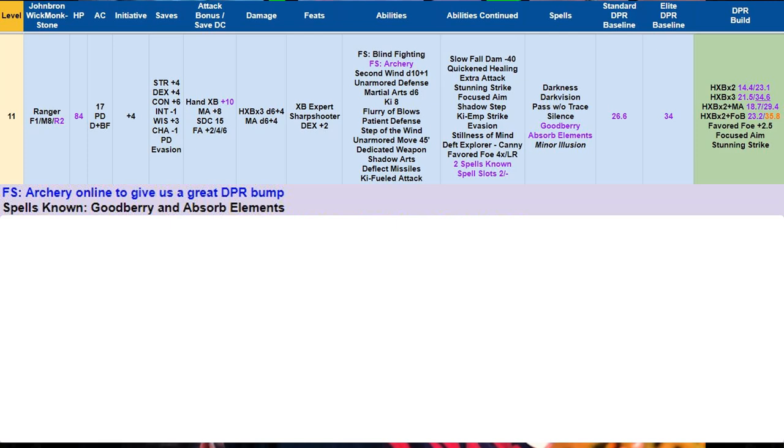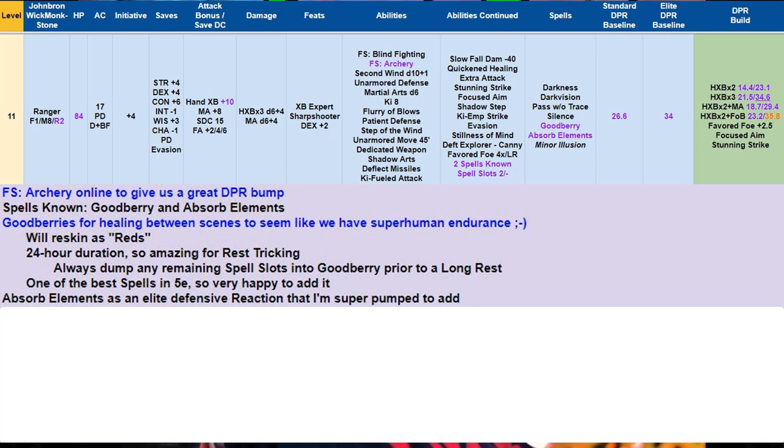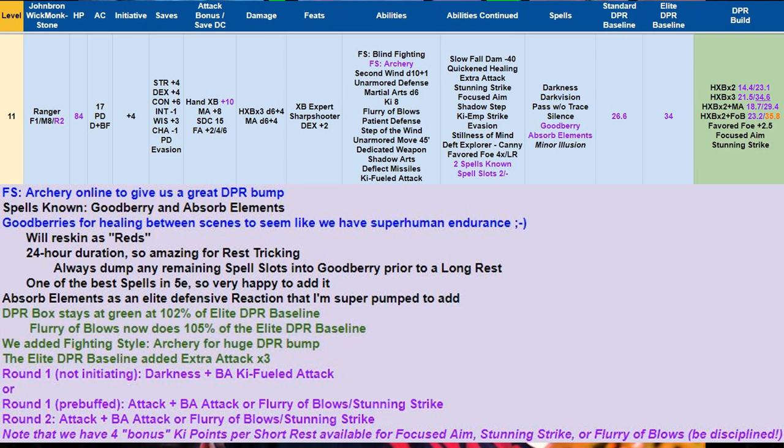At level 11, we add a second level of Ranger to give us Fighting Style Archery and some spells. Fighting Style Archery is awesome for an archer like us — a great DPR bump. We get Goodberry for healing between scenes — I'm reskinning these as stims — and remember with Goodberry its 24-hour duration makes it amazing for rest tricking. We also get Absorb Elements, an elite defensive reaction. Our DPR box stays green but dips a little to 102% of the elite DPR baseline — we added Fighting Style Archery, but the elite DPR baseline added Extra Attack times 3, so they got a bit closer.